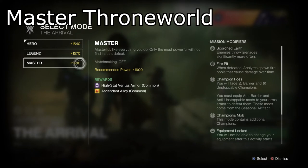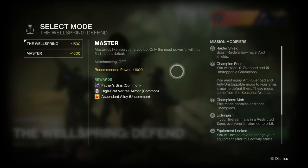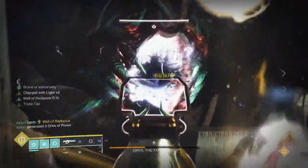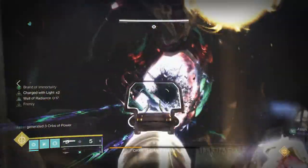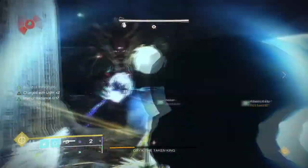We then have Throne World master activities such as Master Story Mission and Master Wellspring. They are tough to do but not impossible, and for that you'll get high stat gear to drop with ease. So there you have it — a simple guide to high stat armour and what to keep in mind while doing so. I will hopefully do an even more in-depth version in the near future, but for the time being I just wanted to show you guys a quick guide on the given topic.